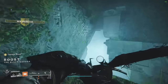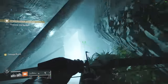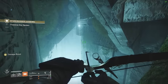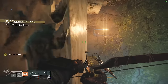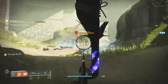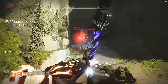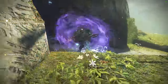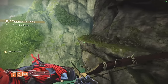Then move into a fairly easy jumping puzzle. Use whatever exotics help with jumping — like Lion Rampants on Titan or Stompees on Hunter. The big thing is move in time with all the moving platforms because you can fall into the gap if you're not ready. Follow the path on screen and knock out the minotaurs along the road as you get to the final location. Be careful because they spawn and hide, especially the Vex Minotaurs — take them out and be safe.